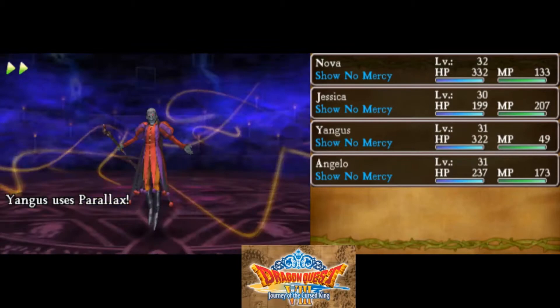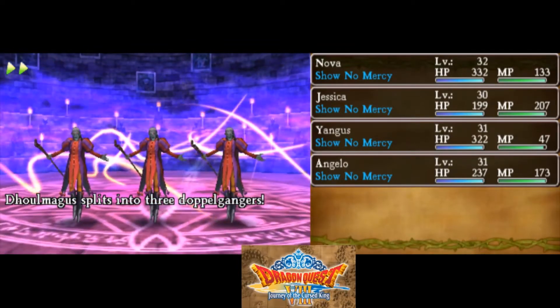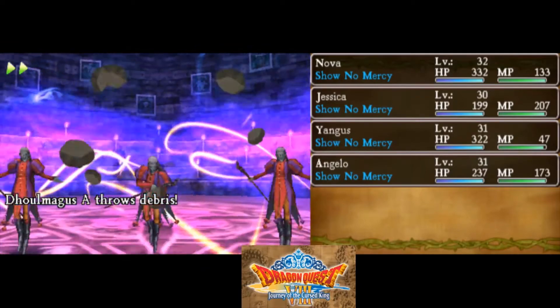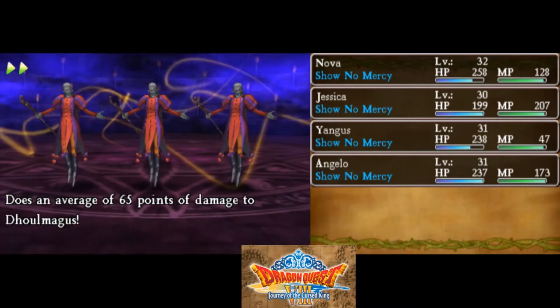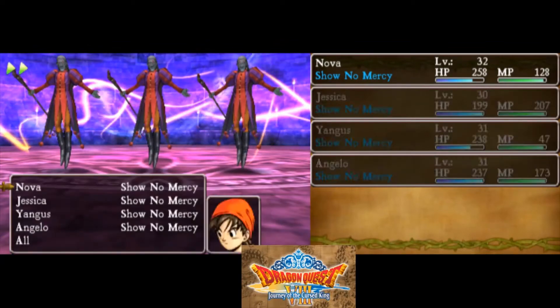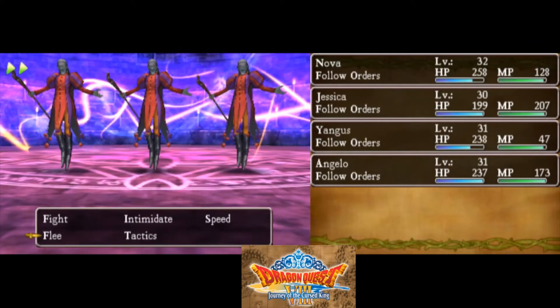I'm getting some good damage on him though, for now. I forgot to turn off the AI — I have to do it next turn. I want everyone to follow orders except I want to control Angelo.